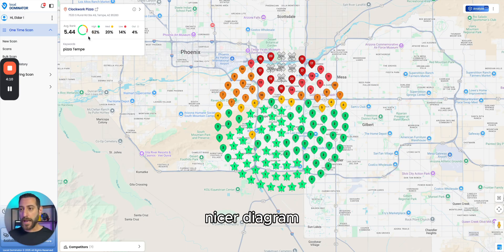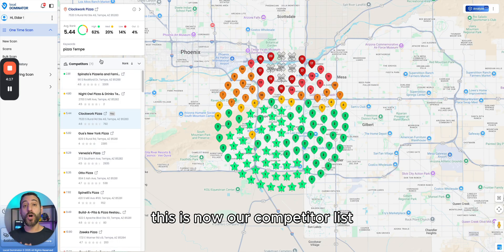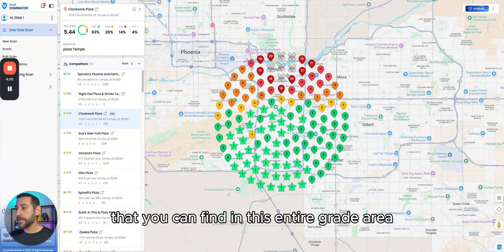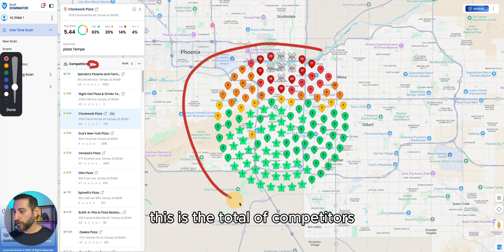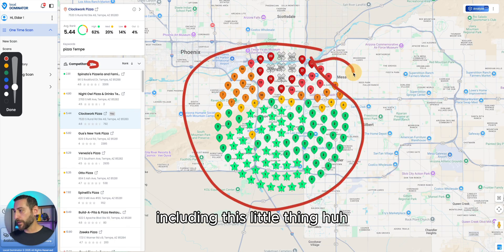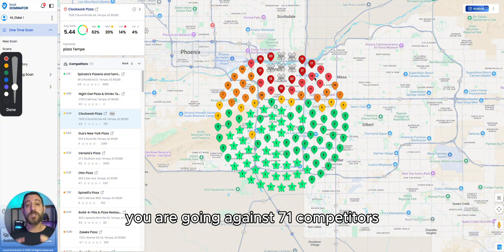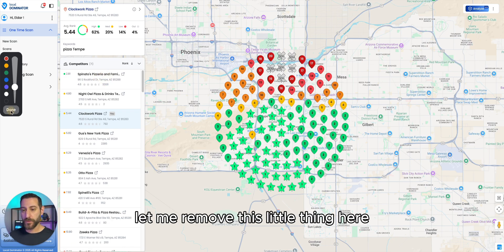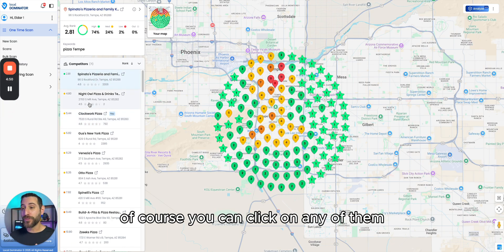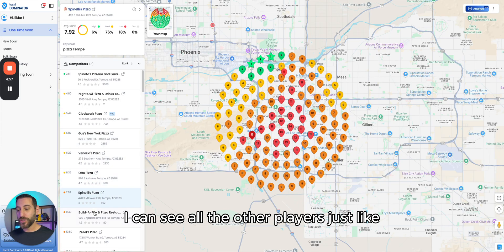We also have a whole new, nicer diagram that makes things easier to see. We now have a competitor list visible in the entire grid area. When you see '71' here, that is the total number of competitors fighting in this geo area — so you are going against 70-plus competitors. This gives you a very good sense of who you're going against. You can click on any of them and see their map compared to yours, so you can see yourself and all the other players at a quick glance.